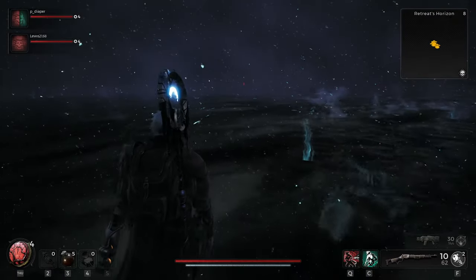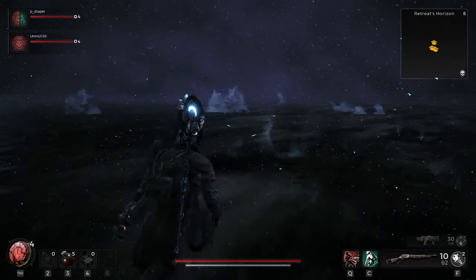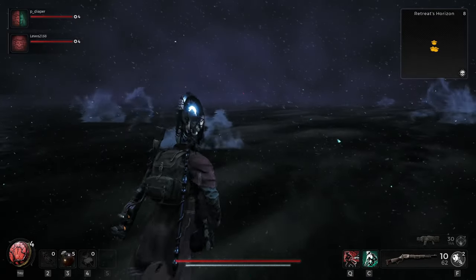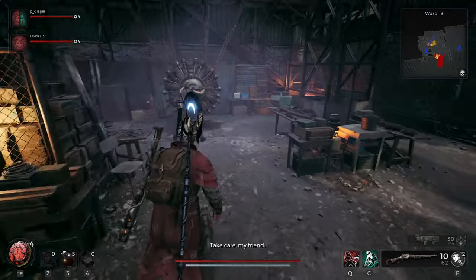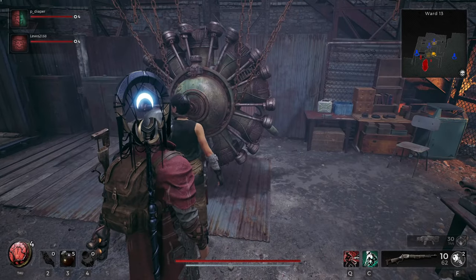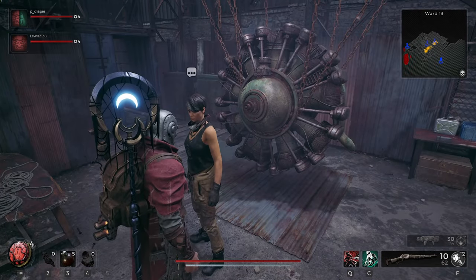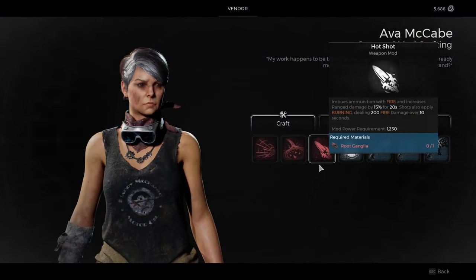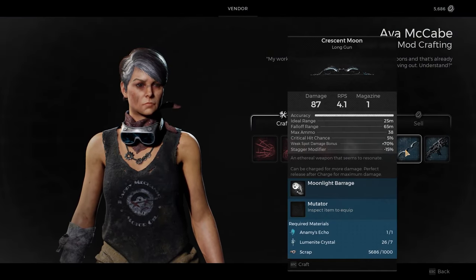You should be able to see a red sort of glow if you just turn around and have a look, but you can use your map as well. Go back to the checkpoint, leave that area, go back to Ward 13. Then if you go and talk to Ava McCabe — the one that basically crafts your mods and your new weapons — you are going to see the crescent bow available to craft.